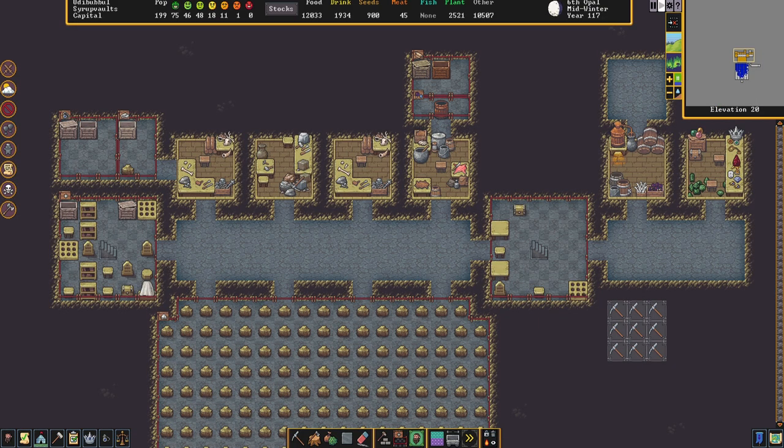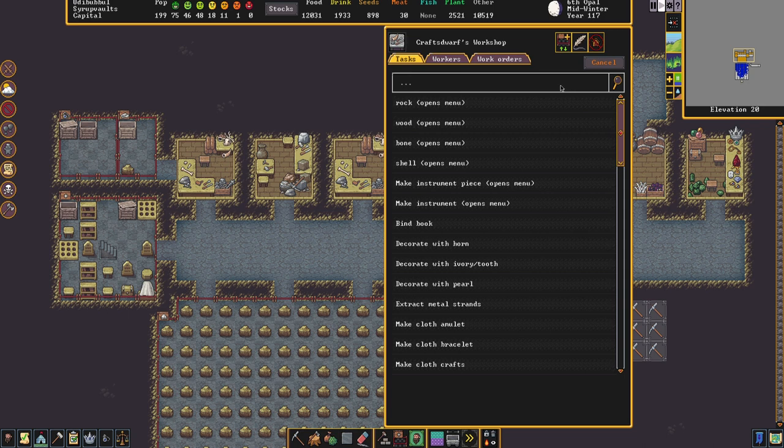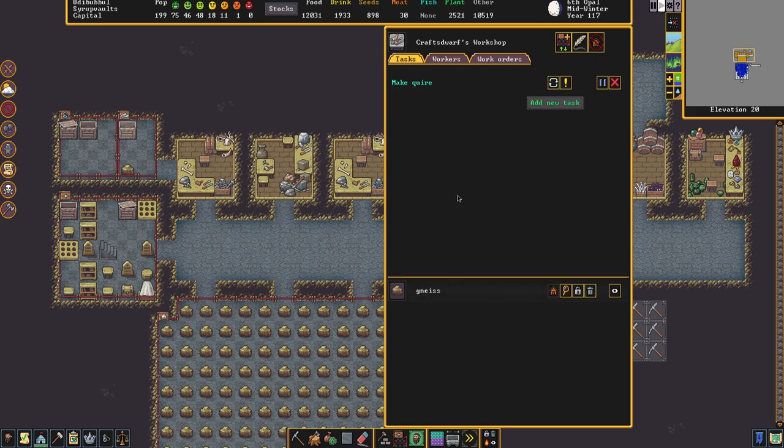Now that we have some sheets, it's time to turn them into something that can be written on. At a craftsdwarf's workshop we can add tasks. By pressing Q we have 'make quire.' Somebody with the bookbinding skill will take a sheet and make it into a quire — basically an unbound book. This quire will then be put into a chest in one of the libraries where somebody will write on it, and it can then be put into the bookshelves.